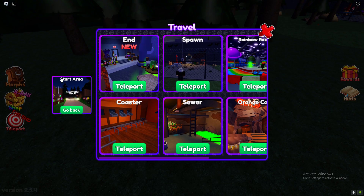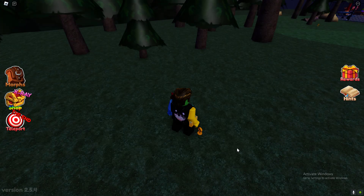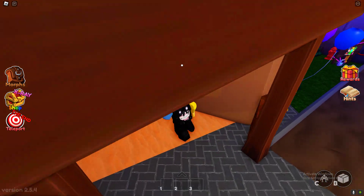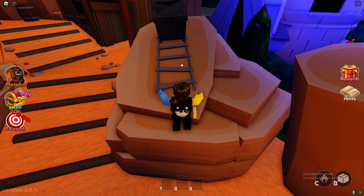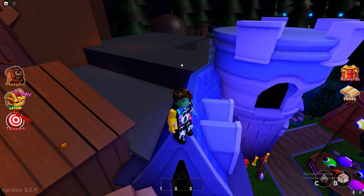Teleport to orange's cave for rainbow lucky. To get rainbow lucky, you have to jump up here, jump here, jump on here — and this is rainbow lucky.